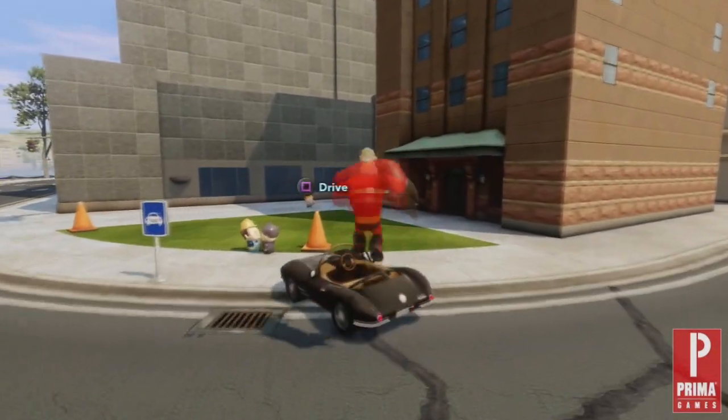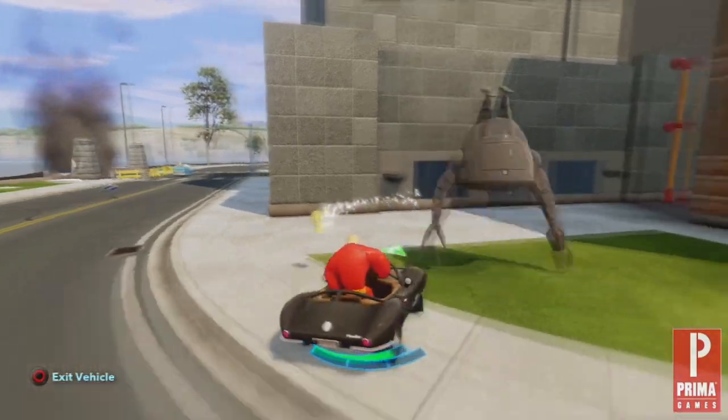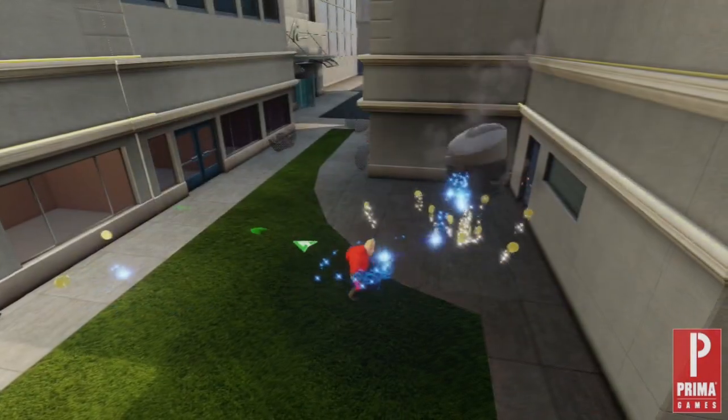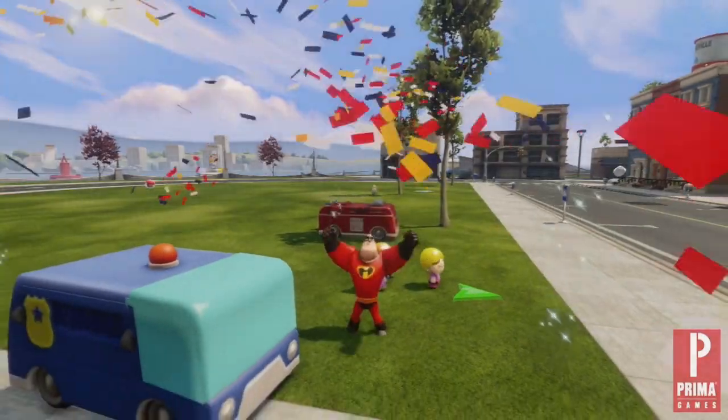Continue on and complete a couple of the main missions. You will encounter several Omnidroids as you do. You can either attack them, as we discussed before, or you can simply hit them with your car. Be sure to stop and collect all the sparks and coins. You will need them later on in the playset to purchase several toys.